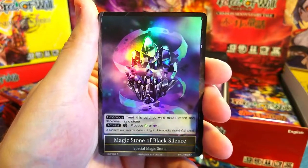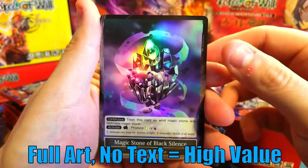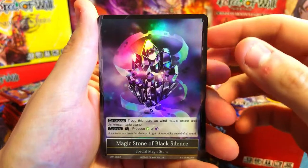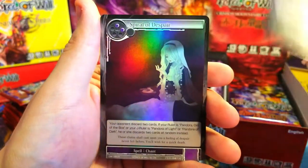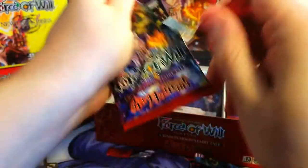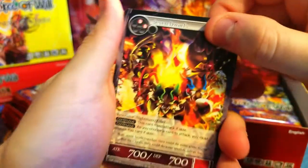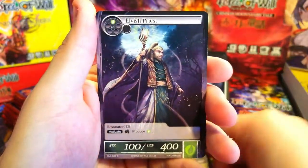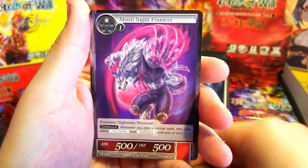Oh, very very nice — Magic Stone of Black Silence rare! I think this one might be one of the higher-valued ones; I'll have to double check, but I know the foil stones are pretty expensive in this set. Behind it, Spiral of Despair rare. Into the next one.